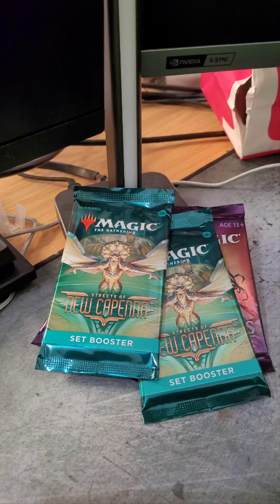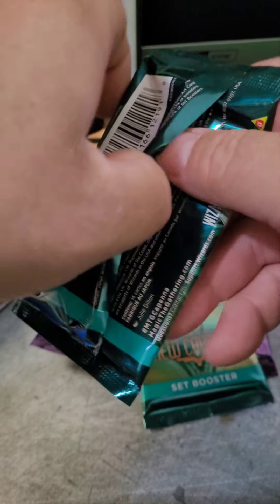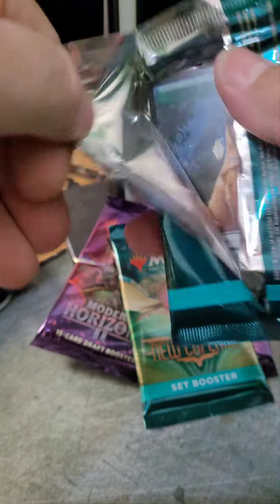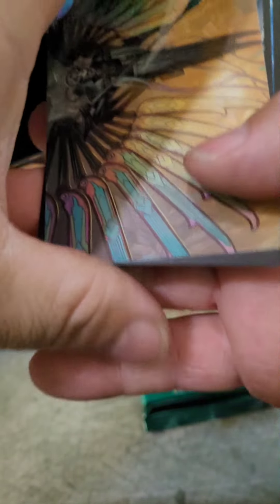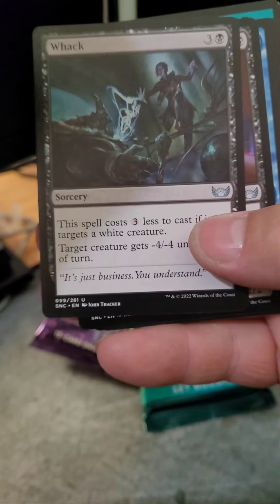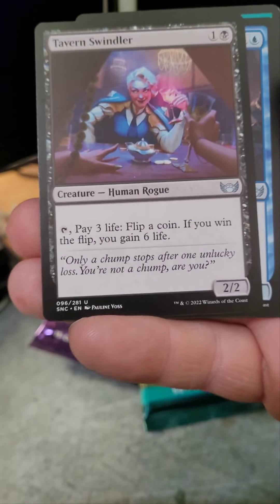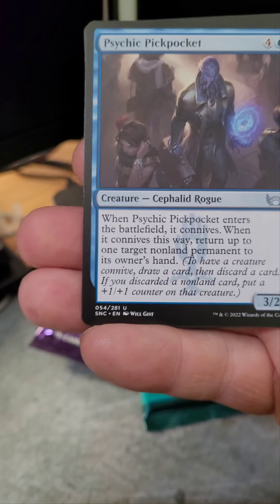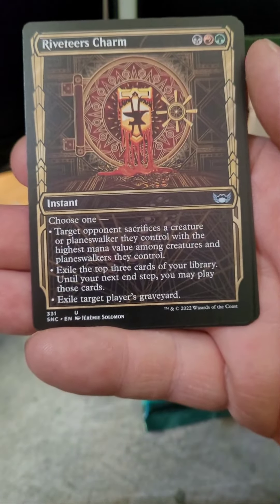Let's crack open the last Ikoria pack. I haven't opened a lot of Ikoria packs — I'm guessing those Triome artifacts are pretty popular, so I'll have to check out the value of those. We've got Swallow Hole, Boon of Wishgiver, Splendor Mare, and then — oh, look at that — a Nathroi Apex of Death, borderless. Drink him if you got him. There is your Mythic; that could have some value. And a Forest and a Punch Card.